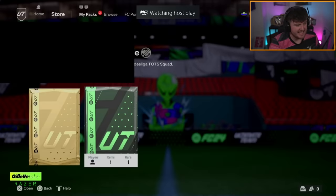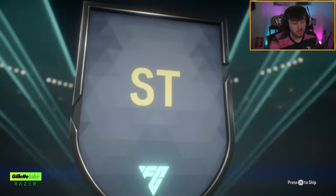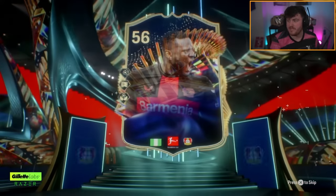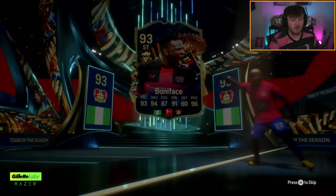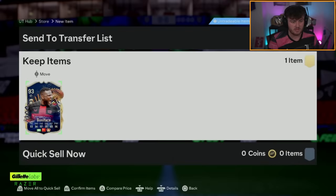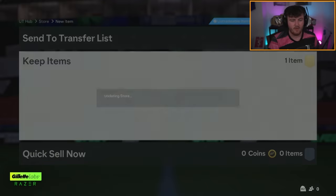Our next guaranteed Team of the Season pack. I cannot believe we have not packed an Anton yet, but we've packed about four Granit Xhakas — that's really surprising. That's not bad though: Boniface is a solid pull, worth about 150k, double the price of the pack. Second most expensive pull so far after Pender. This card is really good in game — I've been using him in rivals the last few days. You get whip pass plus on left and right wing to him, wins every header.